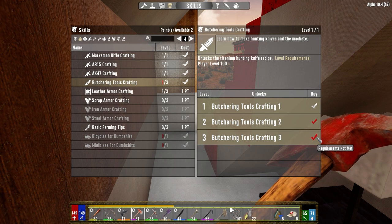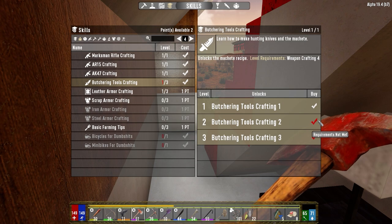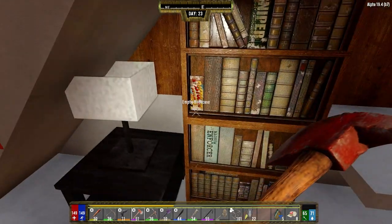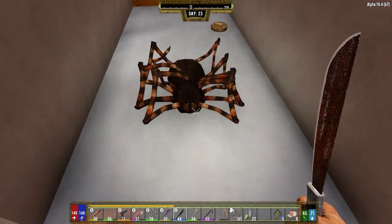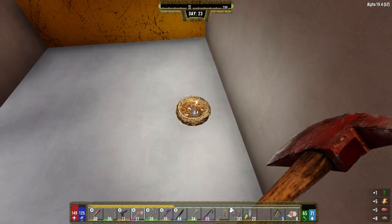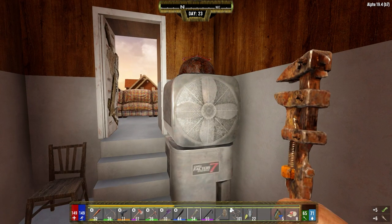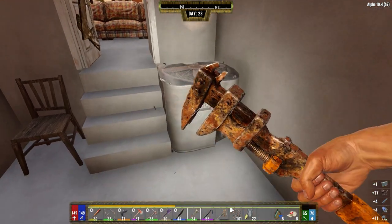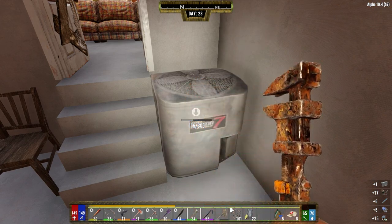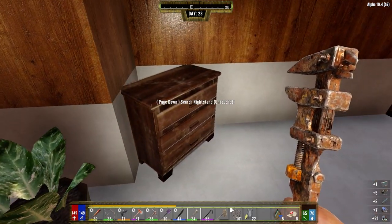So once we get to the appropriate level - titanium and weapon craft four - for making hunting knives and machetes. Alright, that's fine. Let's go ahead and get in here. This one's doing fine for us. We're one-shotting most things with it anyway. Let's break these apart. So we got some good salvage today, which is nice. Made a little bit of coin today, not a lot but a little bit.